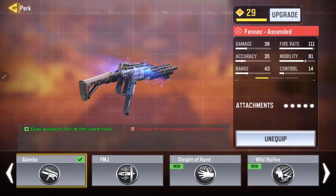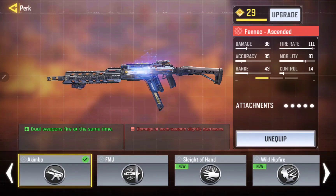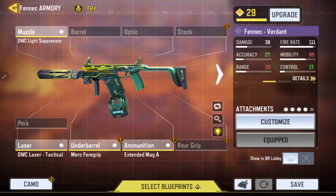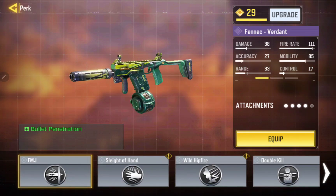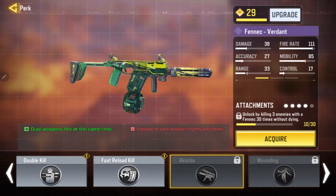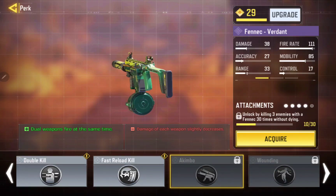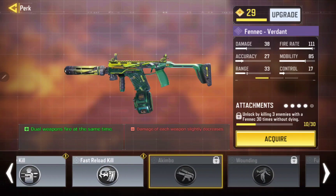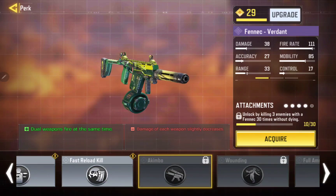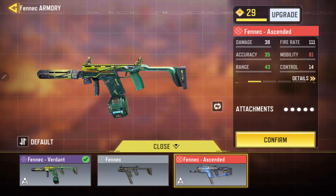Yes, the perk — the Akimbo — you can still unlock. I'll show you guys just in case you need to know. Perk — Akimbo. Here you go: you gotta kill 3 enemies without dying 30 times and you can get the dual wield. Shouldn't take me long to do it, but I already got it.